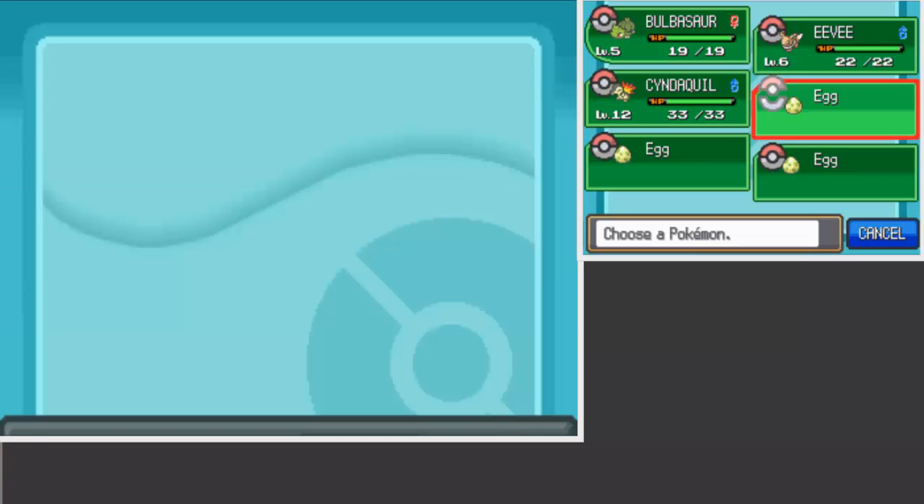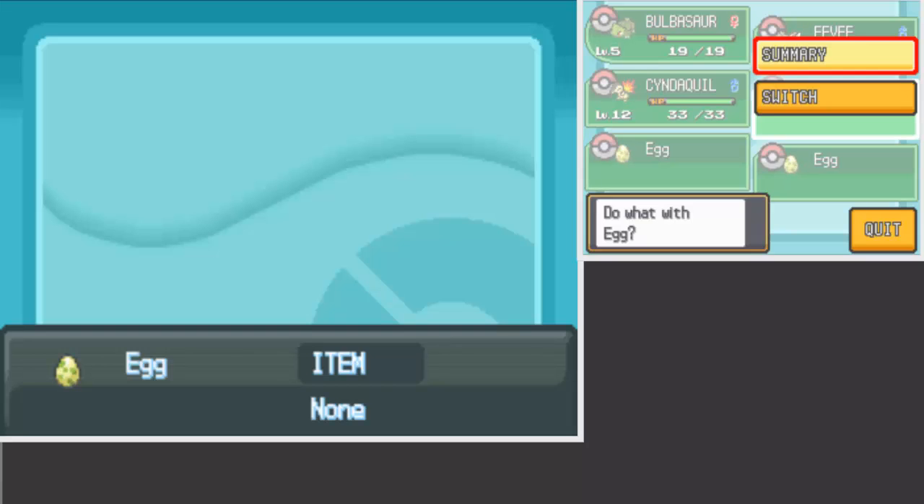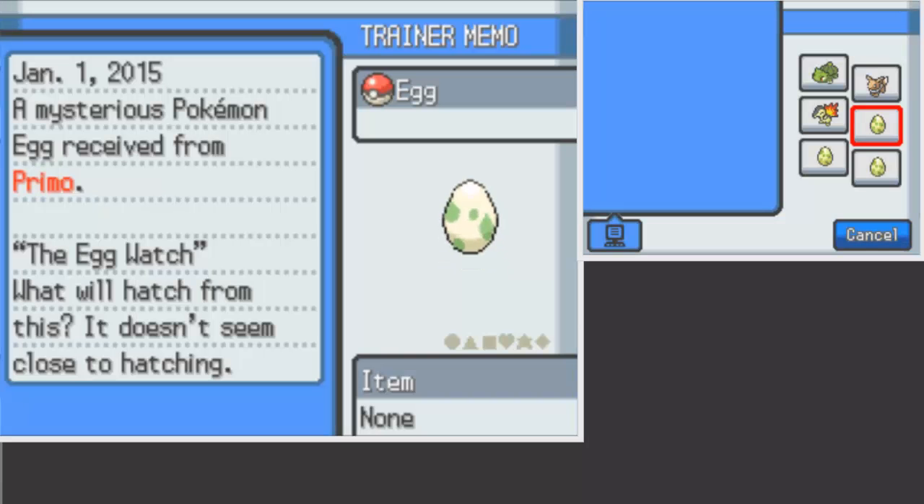So yeah, those are the eggs — Mareep — which you need to take the time to hatch. There's nothing really special about these eggs at all; they're just ordinary Pokemon. It just gives you the chance to get them earlier, and I just wanted to show that off. As I said, I'll put the link to the website I used to get these passwords in the description.